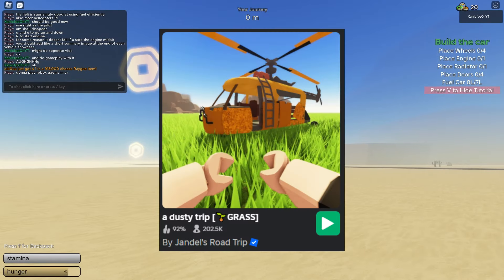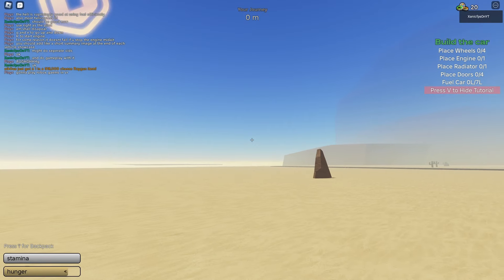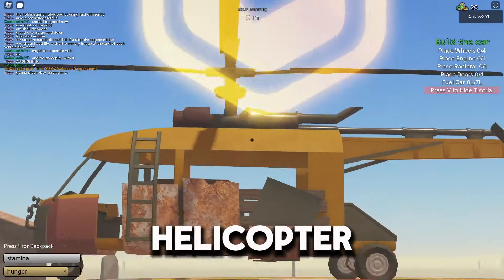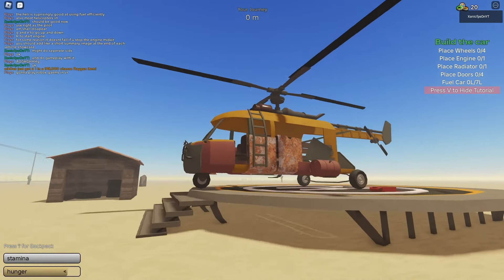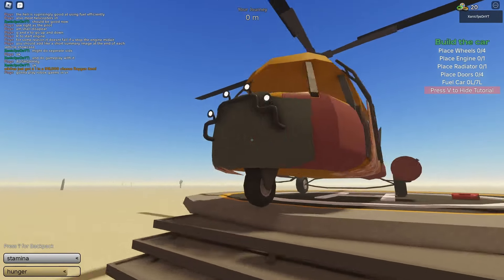We're back here in Dusty Trip, and they added a new thing you can spin in the shop — the helicopter, which you can see right here. It looks like a Rust helicopter, in my opinion. Look at it, bro. If you guys ever played Rust, you'll understand, but it looks pretty sick.